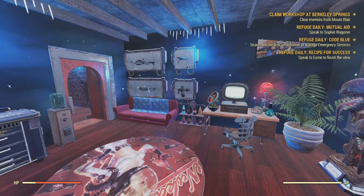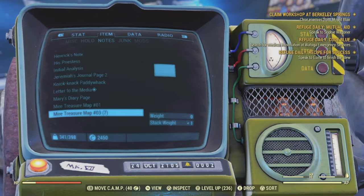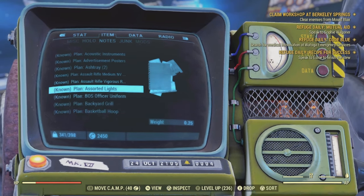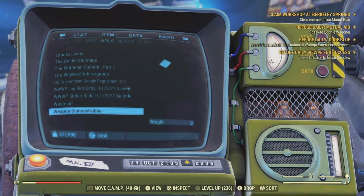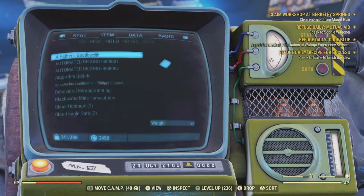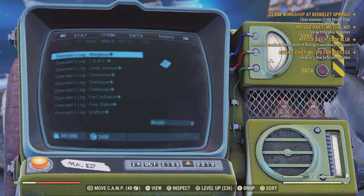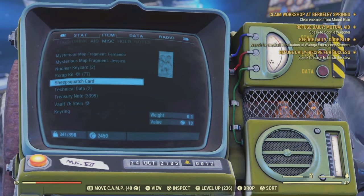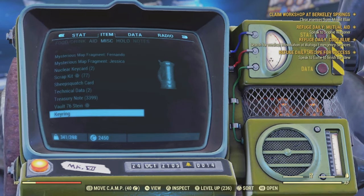The third step, which is definitely an important one, is you want to make sure you have the magazine called Guns and Bullets. Make sure you have that magazine, because what it does is when you scrap guns, you will technically get a lot more than what you would originally get for scrapping the weapon.